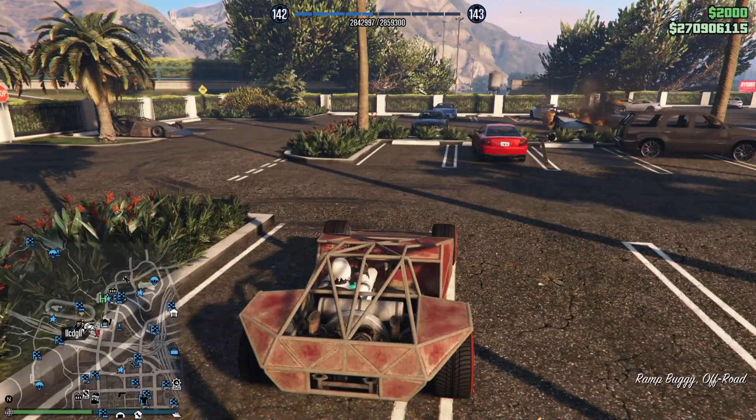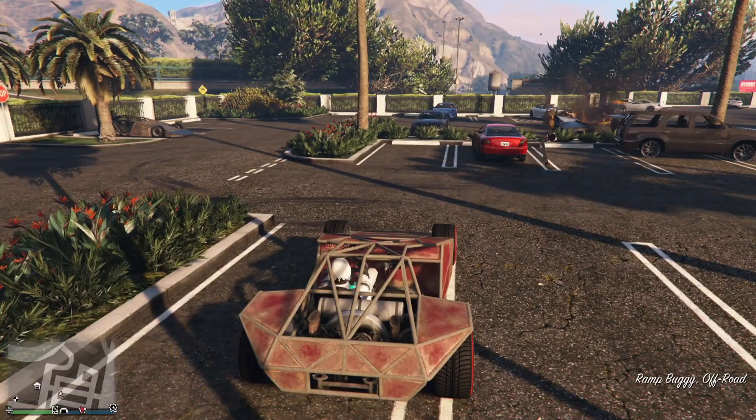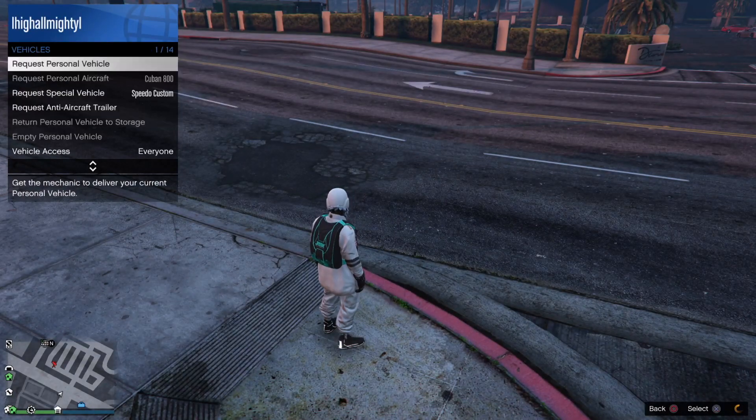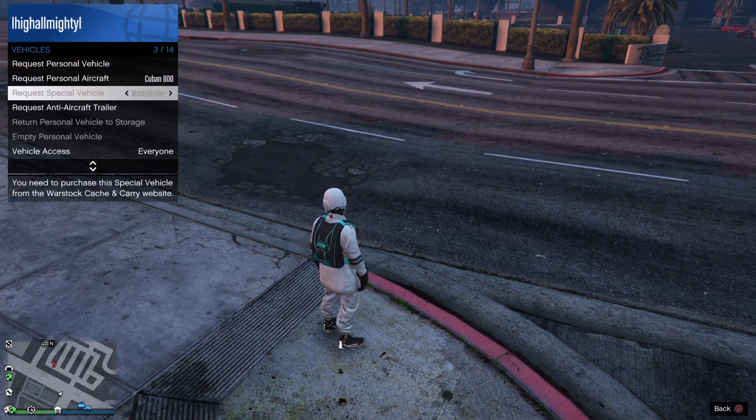Accept the invite to the MOC, and when you are on the infinite loading screen, close your app or disconnect your console. You have now stored the special vehicle in the back of your MOC — make your way back online so you can store it where it belongs.